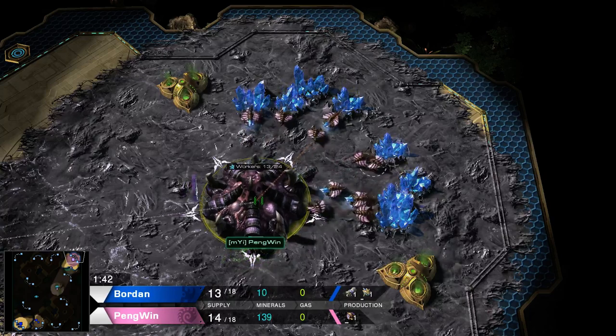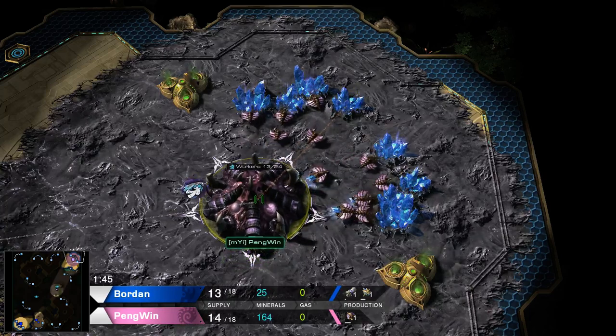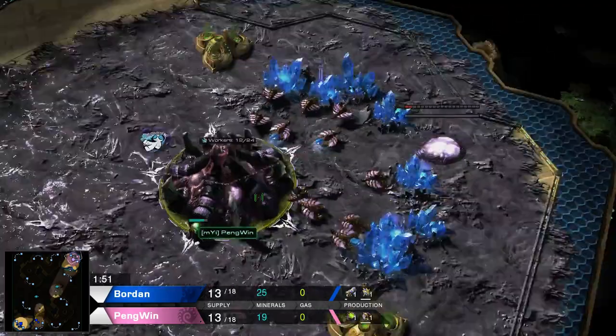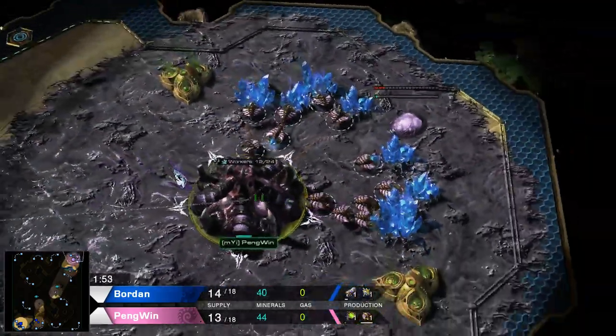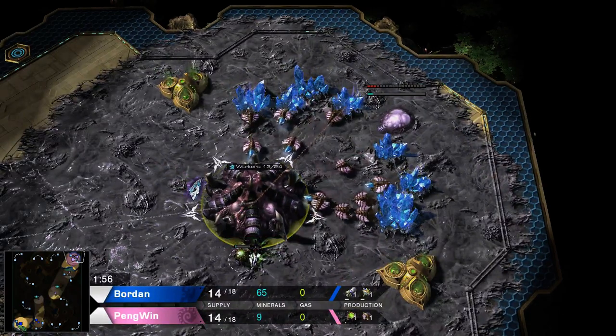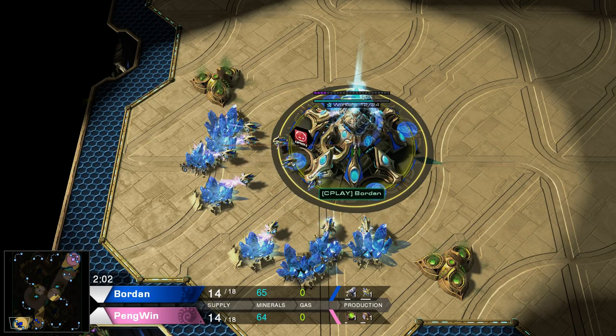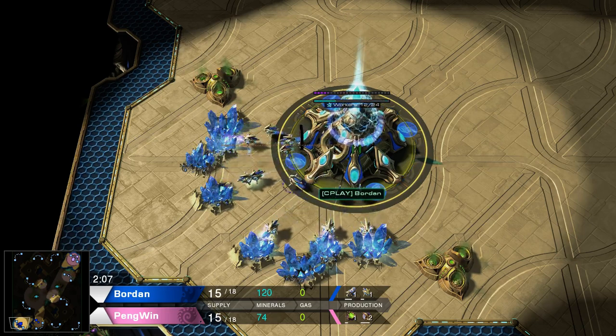Spawned in the top right corner, he is the pink Zerg playing for My Insanity — it is Penguin. He's starting out with a 13 pool. His opponent playing for C-Play, the blue Protoss player Borden.